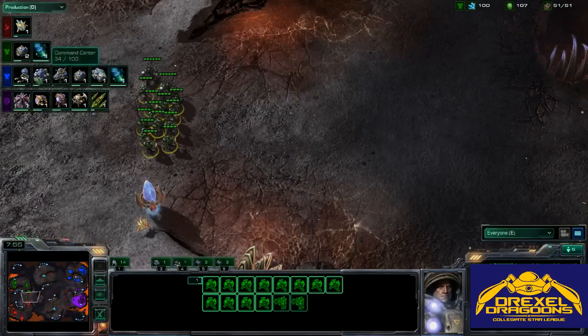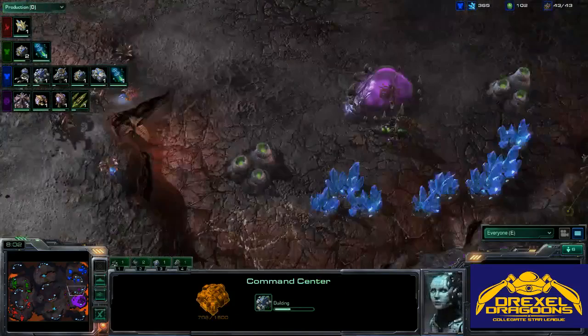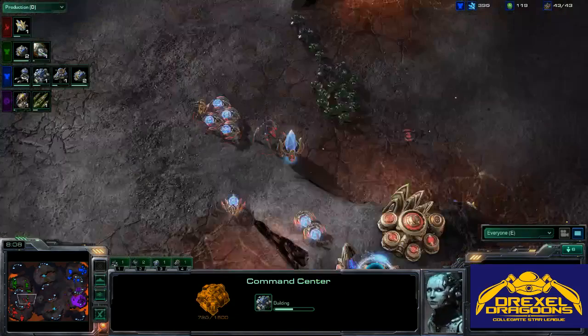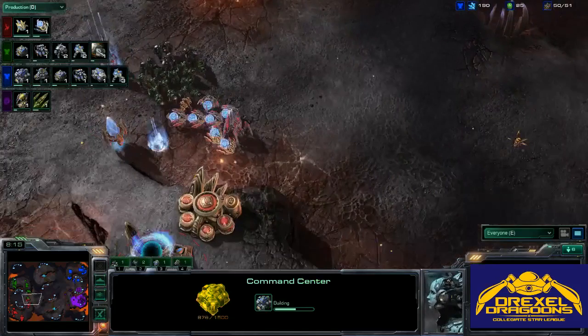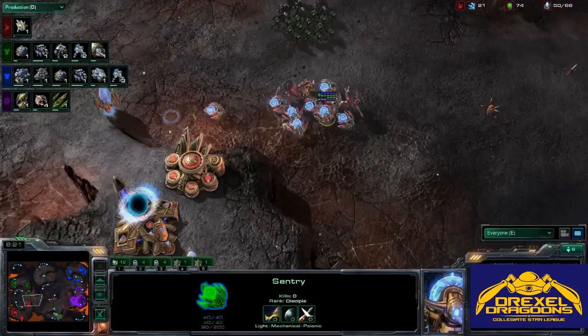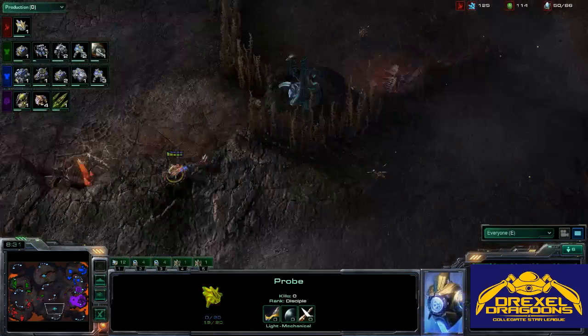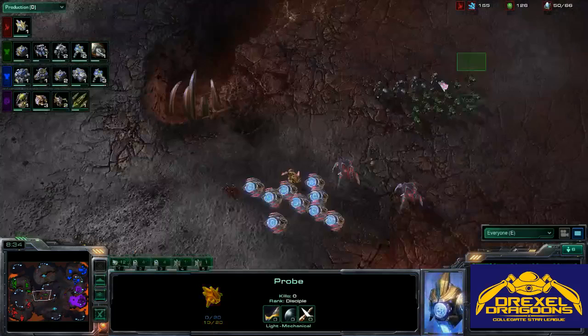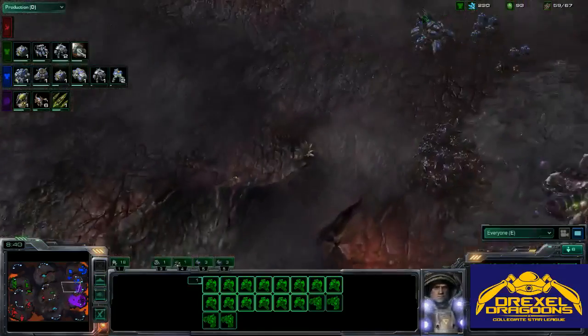Another Siege Tank is in production and a Command Center is going down. These expansions are going down completely uncontested — it looks like this team is just going to let that happen. But now it looks like they're about to move out with their one-base push, warping in some extra units, spending all their money, and moving across the map. It looks like Persona is going to probably take the Watchtower or place a Proxy Pylon, but this Zergling will deny that worker.